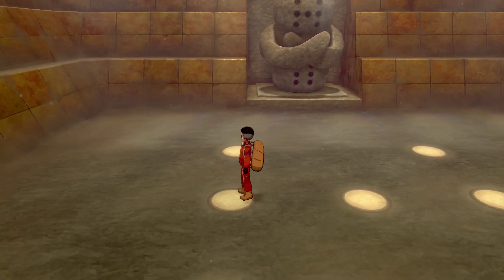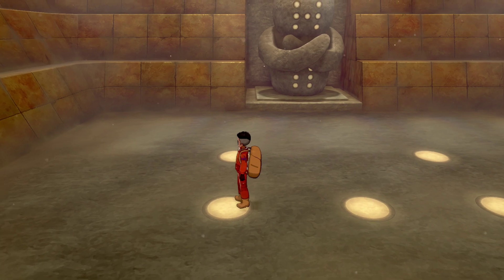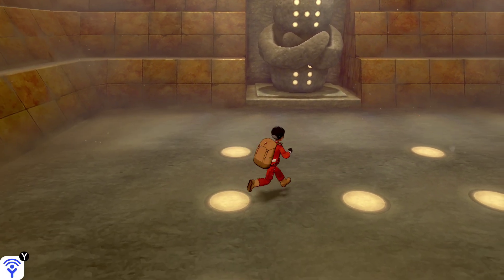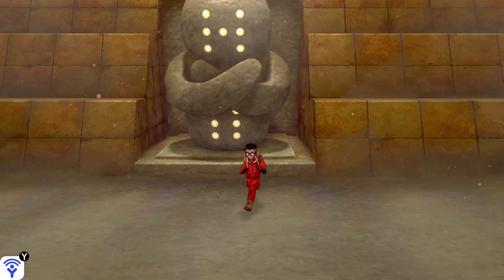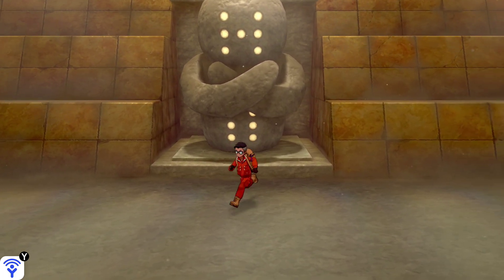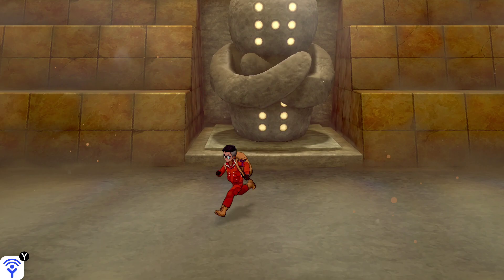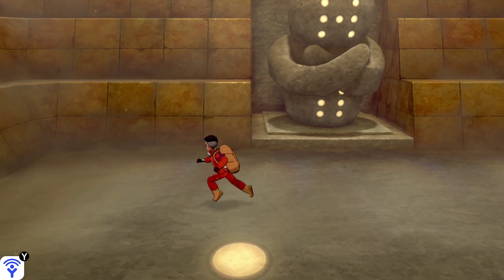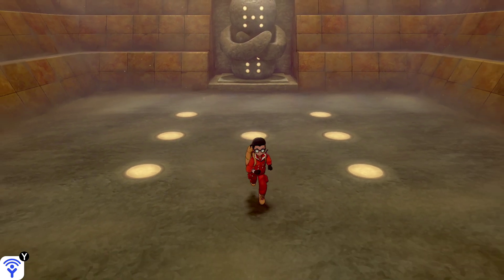One more tip: don't forget you can shiny hunt Regirock as well. Interact with the podium clay thing and Regirock will come out. To shiny hunt, make sure you either defeat him or run away — do not catch him — and keep repeating until you get a shiny Regirock.